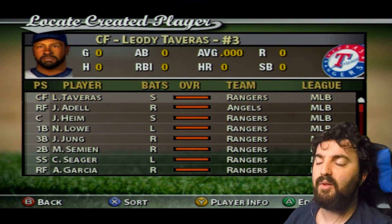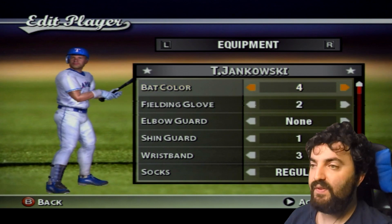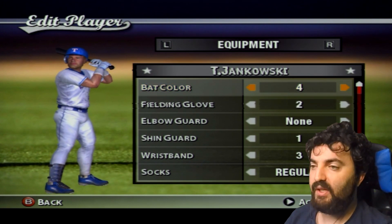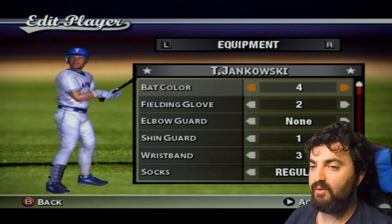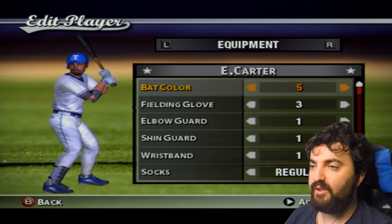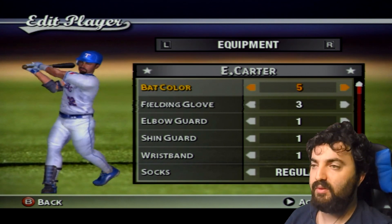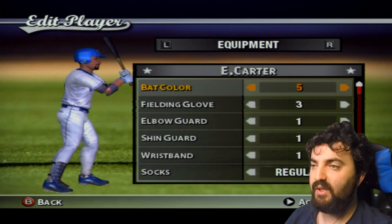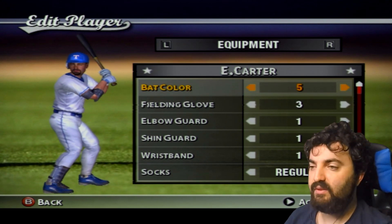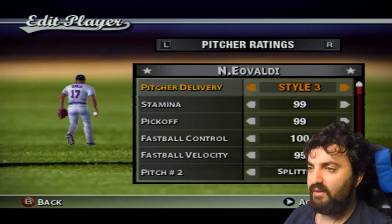Now let me show you some of the free agency players — I won't show every single one. Travis Jankowski is a utility outfielder for the Rangers with a Brett Boone stance. He stands up, leans over, and hits — he hits for contact more than power. Evan Carter has a smaller elbow guard and shin guard, and more of a Hideki Matsui 2 stance — he stands, goes back up, then whacks it hard. He wears regular socks.